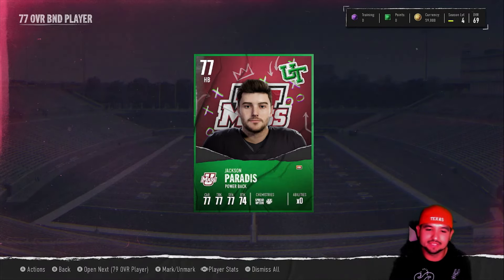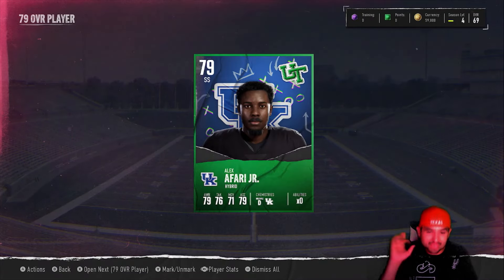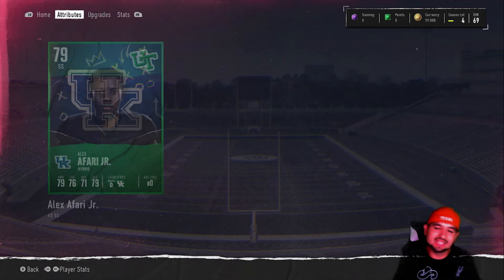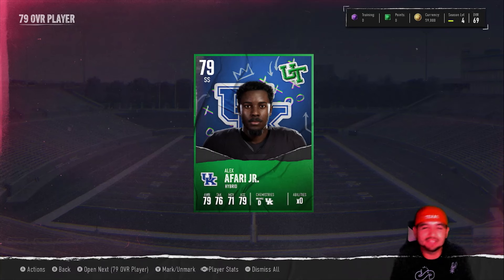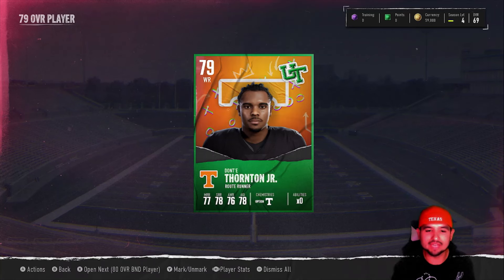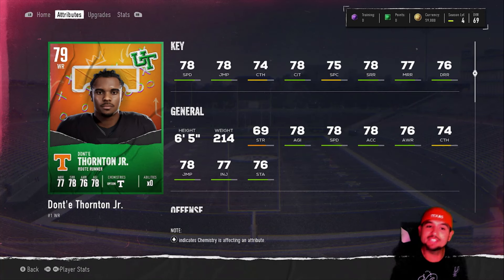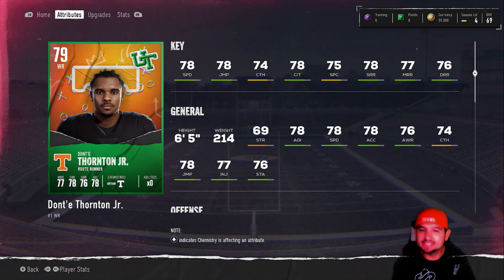Halfback Jackson Paradis — okay. Now it really doesn't matter because this is gonna be a huge upgrade no matter what. We get a strong safety — okay. Hybrid, big, 6'2, 79 speed, 71 man and zone, so maybe he's a sub linebacker for us. Got another 79 overall wide receiver, Dante Thornton Jr. — how tall are you? Six-five with 78 speed, 78 jumping, 78 catch in traffic, 75 spec catch, 78 short route, 77 mid, and 76 deep route running.